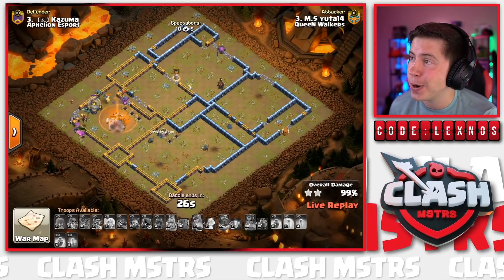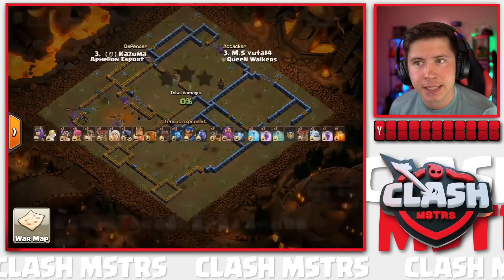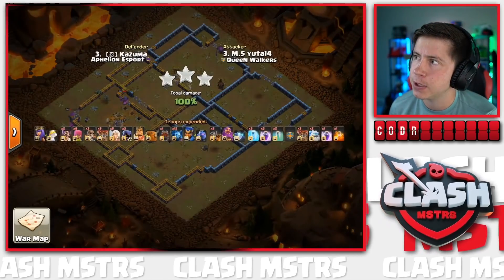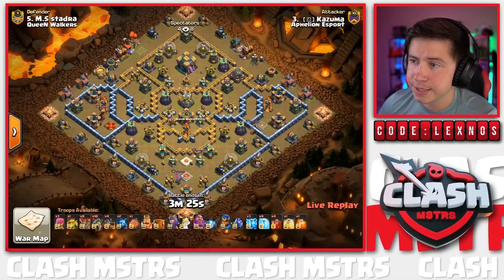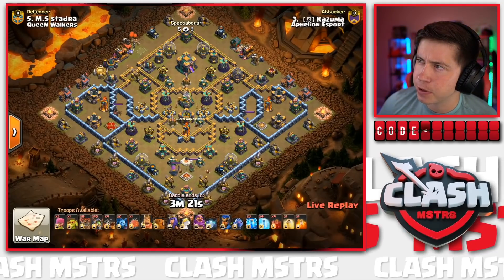It's a three-star all day long! Pressure on Aphilion Esport - they need around 90% to secure the win. Kazuma is in with the final attack of the match; Queen Walkers finish with 13 stars.